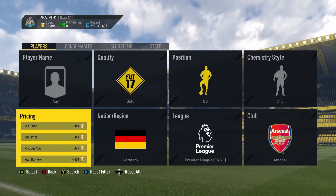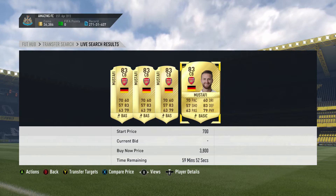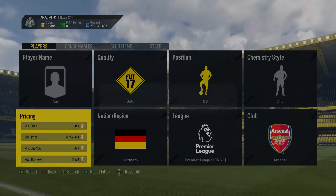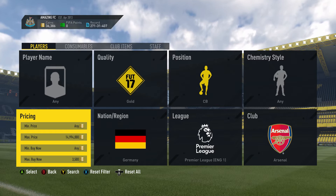Mustafi and Murtasaka — both German, both play for Arsenal — are going for about 4,000 coins. Loads of them are listed on the market; look at that, there's quite a few Mustafis there. You just want to be sniping for about 500 coins less, and deals are going to be popping up pretty much every few seconds.